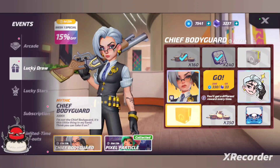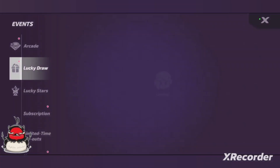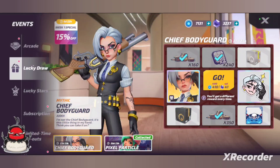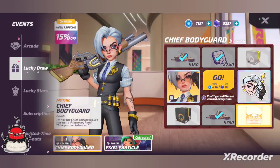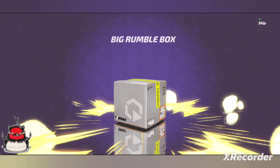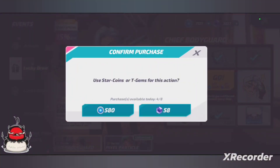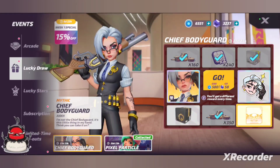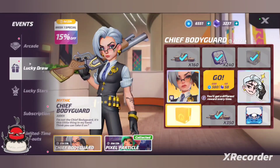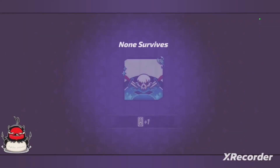If you are somebody who has a lot of heroes and you don't have them all leveled up, this is the perfect way to do it. It is so nice to just be able to grab a bunch of resources and a skin and a holoposter and a banner frame. There's no reason to not get this unless you're watching your money or something like that. We also have the battle pass as well as the subscription.